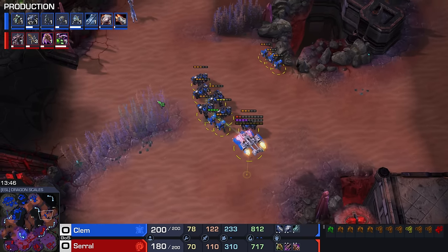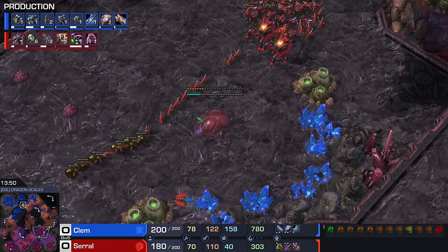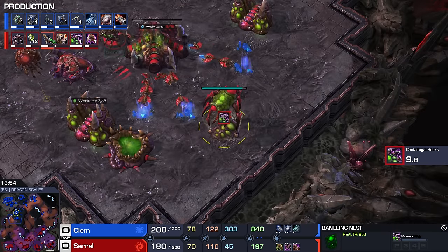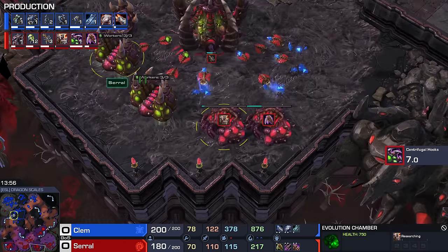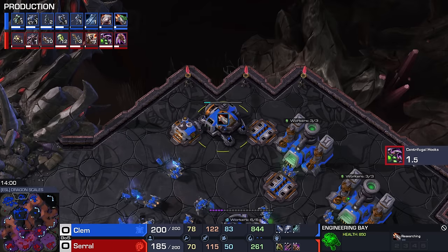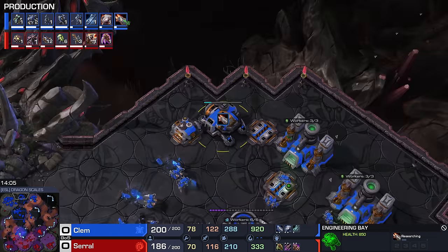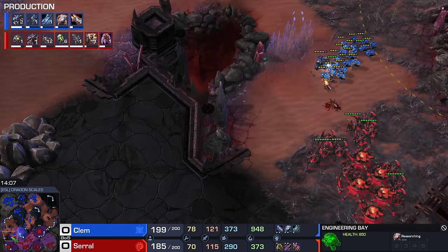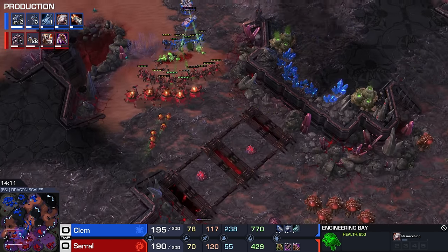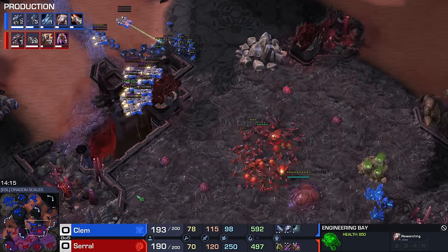That said, this game is not over yet. Sure, Serral ended up losing a base there. Sure, he doesn't have the greatest economy. But he does finish up the Baneling Speed upgrade and is going into Vipers, getting himself the plus three upgrade as well — still looking solid as far as the upgrades go. At the same time, we do also have Clem going for the plus three, plus three here himself already, and I think he's ready to pull off another attack. He's transitioning towards Ghosts, but since he's almost maxed out, he figures may as well go trade a couple Marines and Marauders to have supply available to make Ghosts.